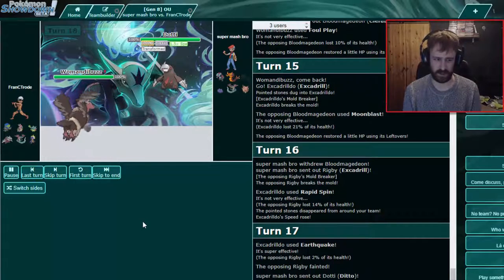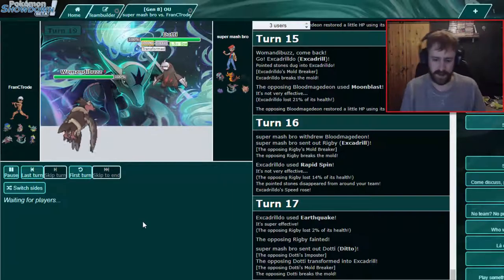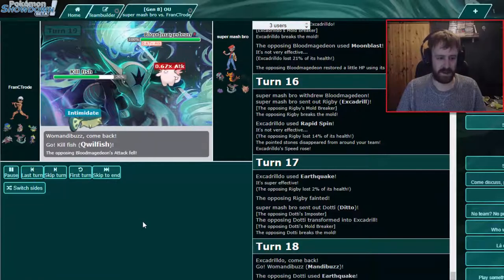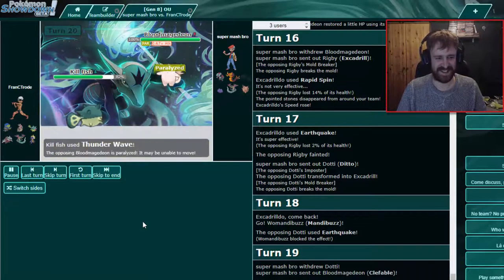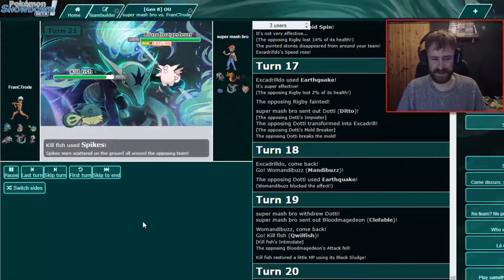Rock Tomb is more for utility than damage. I would double-predict something versus the Clefable, but it's risky since he could stay in for Earthquake. Now we spread the good old yellow magic — hopefully going to detail — do it! Does your Thunderbolt... oh we didn't find out. Am I so good at this game? That's why you're so good, Frank. We can stall this out — we get free Black Sludge the whole time.